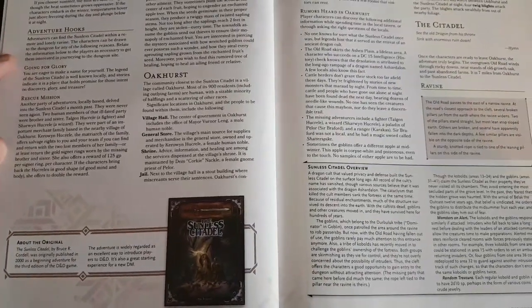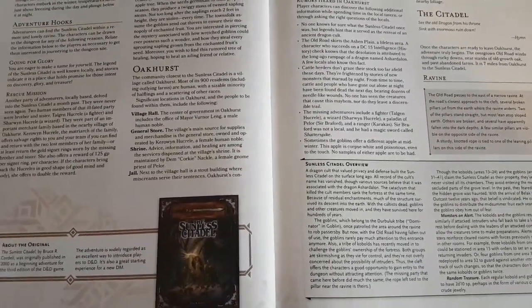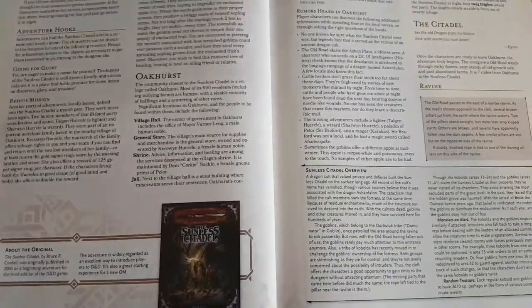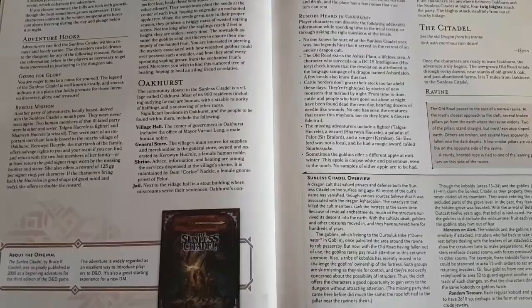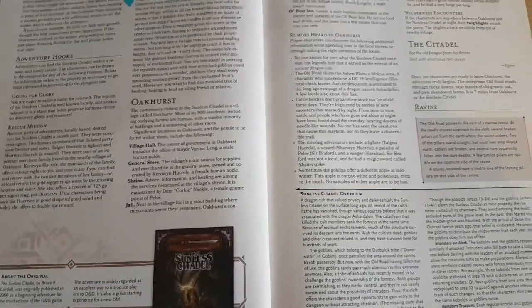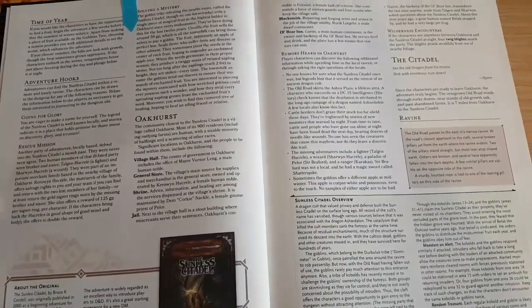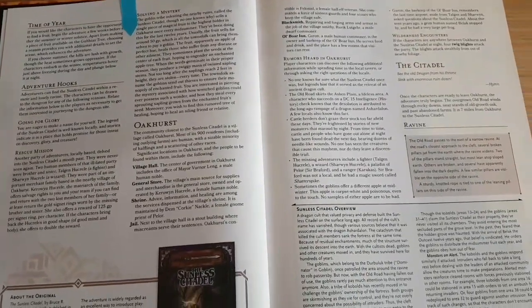Welcome to today's video. This is a video about running the Sunless Citadel. When I ran this adventure a while back, I had a few issues with mapping. With any really big dungeon, you find some rooms and encounters are way better than others. I want to go over what encounters I think are lacking in story narrative and could use some reflavoring, plus tips and tricks I found whilst running this adventure. Hopefully this gives you a nice overview so you can run this adventure straight out of the box without reading the entire adventure first.